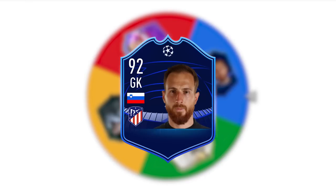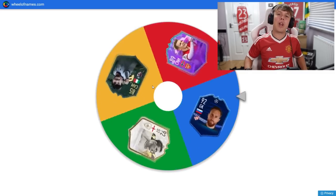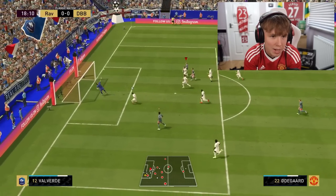For letter O: Allback, Gemma Owens' dad, Orselini, and Erdegaard. The player we're using is going to be foot birthday Martin Erdegaard. Let's go get the crown — too easy. Erdegaard, dink him — that's a finish. On to letter P.